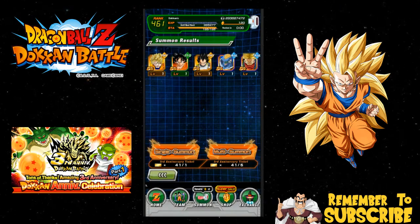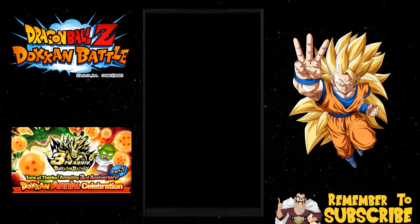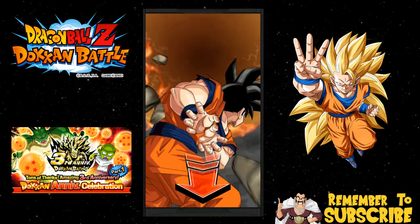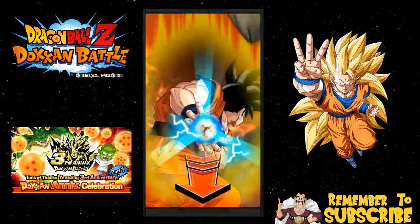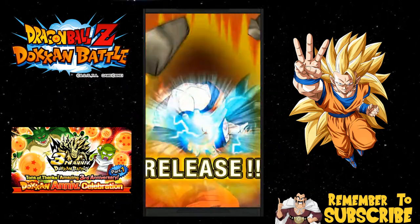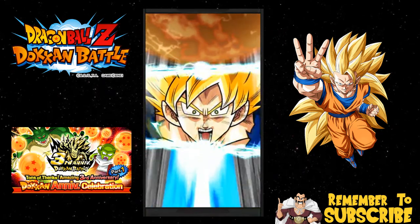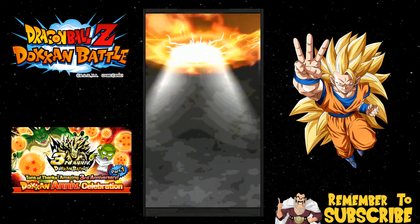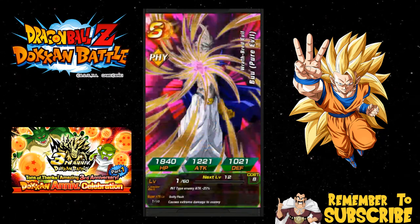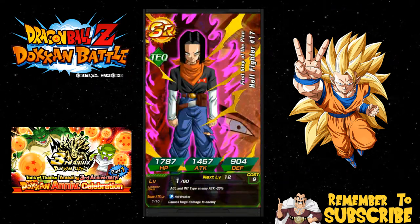Alright, let's do one more — get your phones out, pause me if you need to, and let's do a summon together. We're going to do three, two, one — and then release. Hopefully you guys can get something good. Release! We got Super Saiyan one, two, three — I was hoping we could end on a bang. Hellfighter 17, Krillin, Pure Evil — I actually fed that guy into the Strength one to get super attack 10, but it's not really worth it.